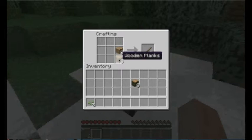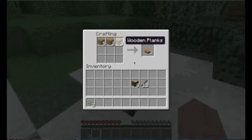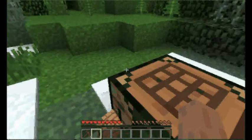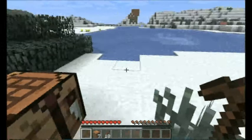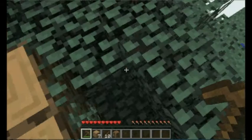Alright, so now we're going to make some sticks — that's just two planks on top of each other. Let's make twelve. We're going to need a pickaxe, so what you kind of do is shape it out. I usually just make one wooden pickaxe because, to be honest with you, as soon as you find stone the wood's garbage. So we just made a pick. Now we need to look for stone and coal. Coal is our next big thing because it's going to be getting dark soon, and bad things come out in the dark.